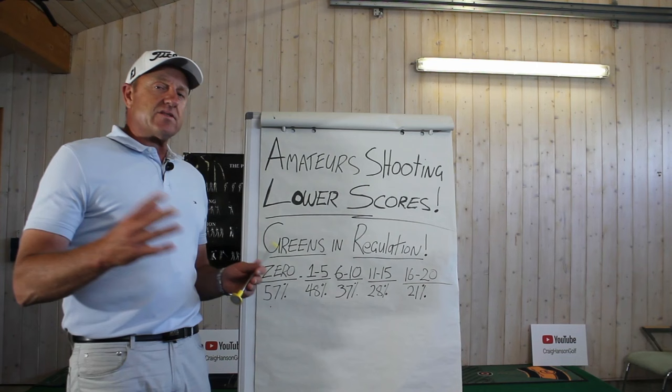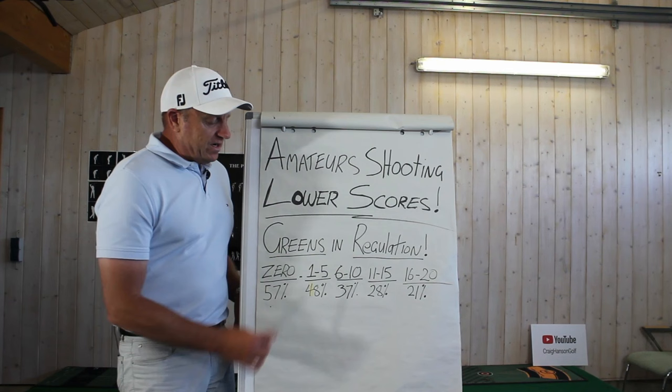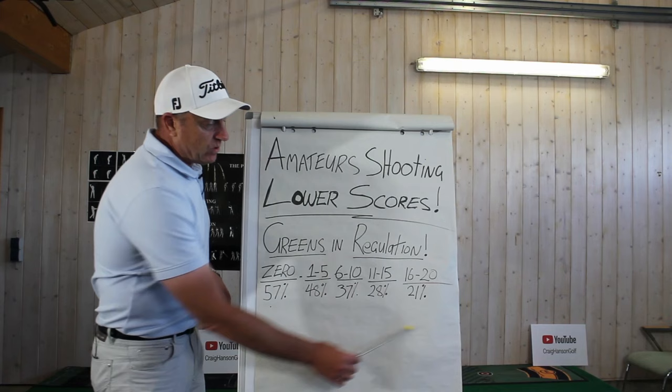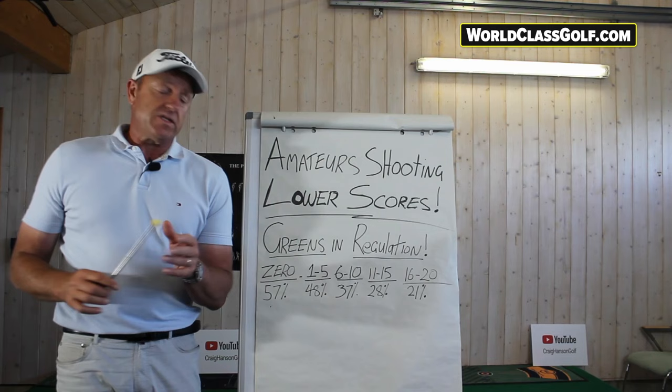Handicap zero: 57% of greens in regulation — and this is international statistics, often played at courses that perhaps aren't the most difficult compared to tour events or thick rough. Handicap 1 to 5: 48% of greens, so every second hole they've got to get it up and down. As handicaps get higher, six to ten: 37%, then 28%. It's often the short game, but ball striking is king — the best players in the world are hitting it the best.